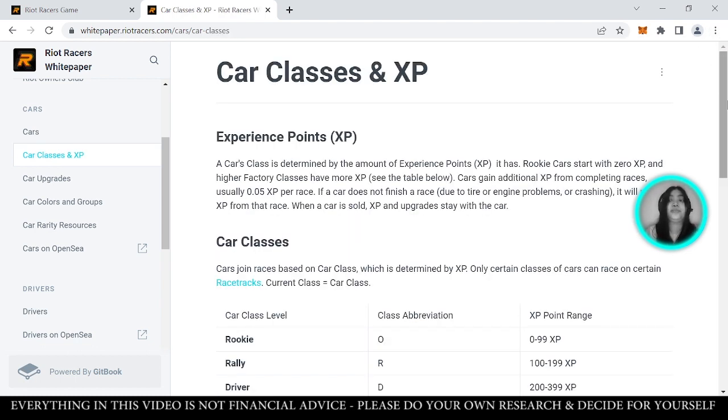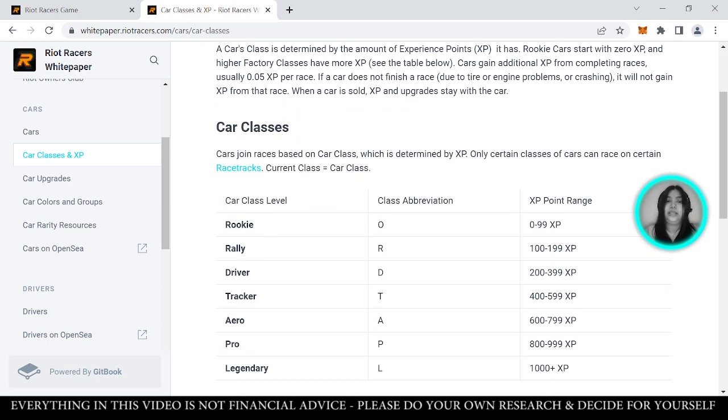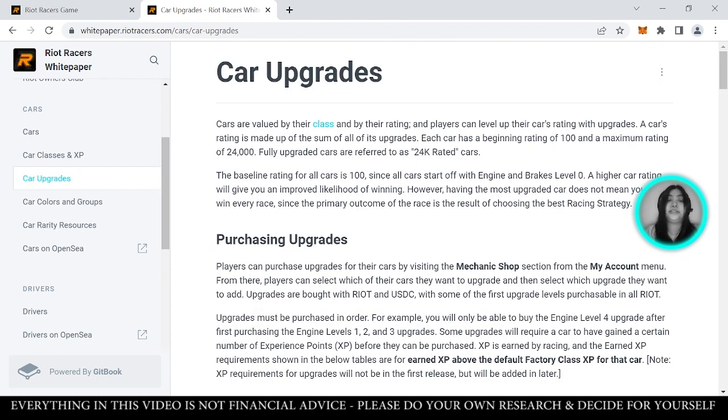There are also car upgrades. Since cars are valued by their class and ratings, you can level up your vehicle by purchasing upgrades. You can purchase upgrades by visiting the mechanic shop section from the My Account menu. From there, you can choose the car you want to upgrade and select the upgrades you want to add. You buy upgrades using Riot or USDC, though the first upgrade levels can only be done using Riot.